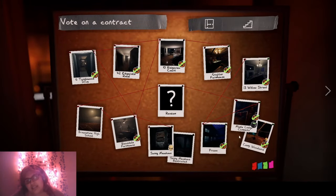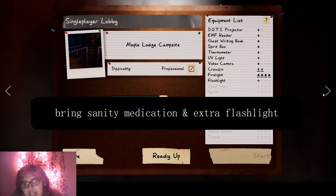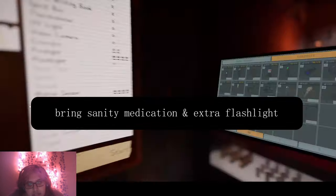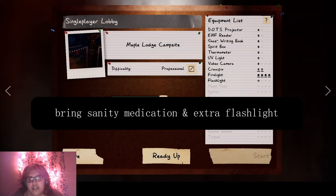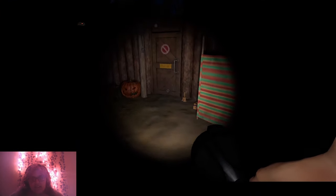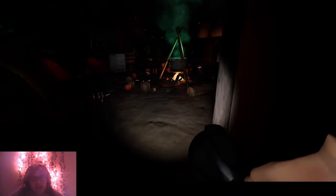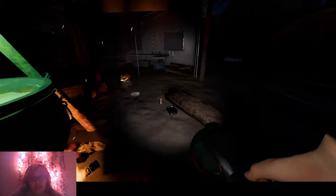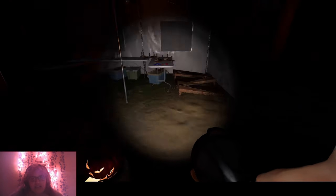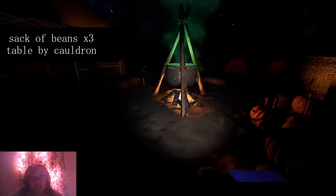The last thing we have to do is go back to the Maple Lodge. You want to go ahead and stock up on your sanity medication — head to the campsite to do the cauldron. Make sure you have your sanity medication and we're just going to find all the recipe card things. If you didn't get the last recipe card, it's right here. Three beans is actually one of the recipes.